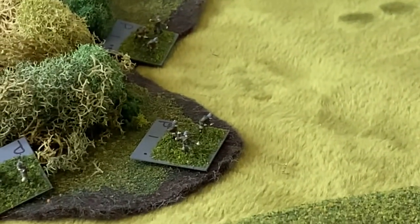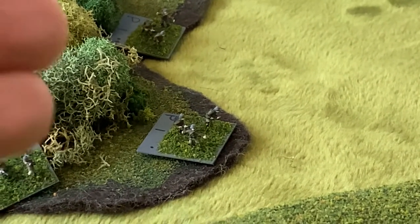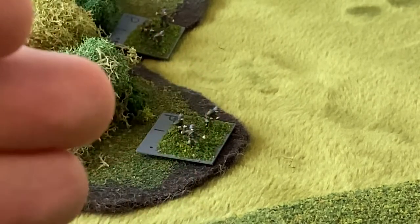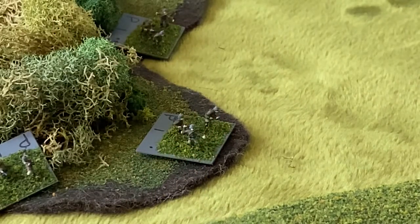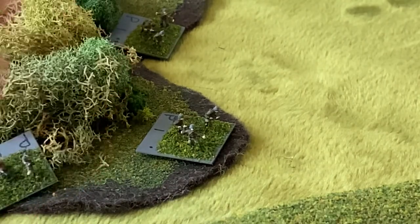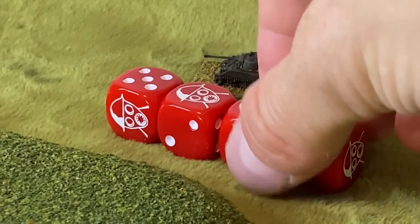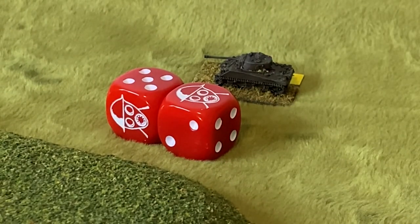The troops are in the woods, and if they're within 2 inches or closer to the edge, they can be seen. They're on the edge, so they can be seen and they get a save. When I rolled to save, two of them came up as saves — I rolled a 5 or better on two of them — so there were two hits left.